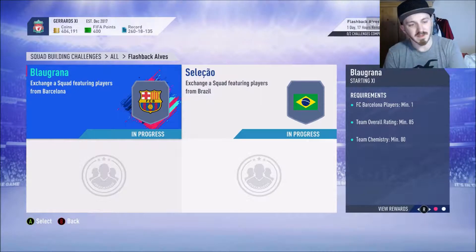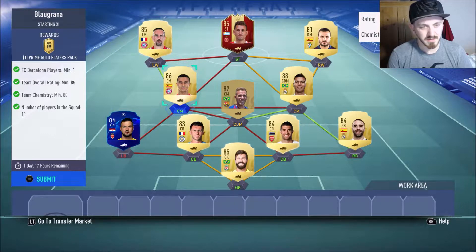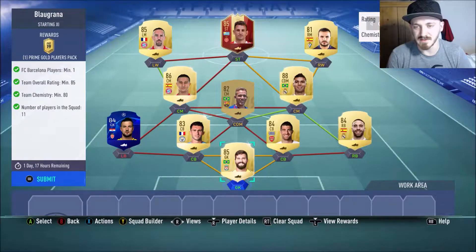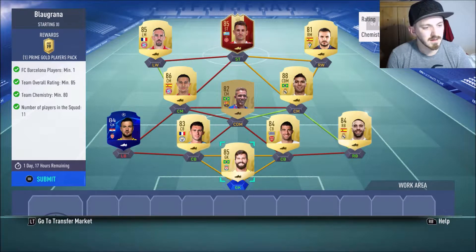We've got the teams together just to save a bit of time. This is the first one - didn't have to buy anyone apart from Tiago for 18,000 coins. Everything else is pack-pulled. Probably could have used someone other than Casemiro, but just to get the rating up I chucked him in.